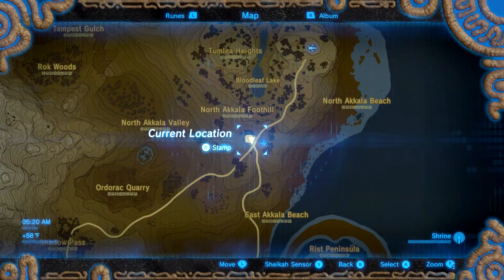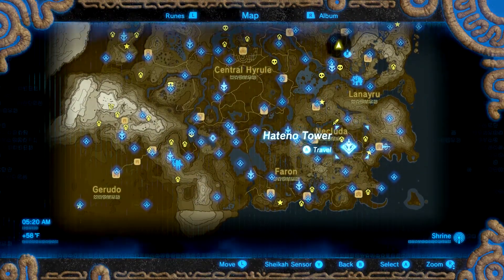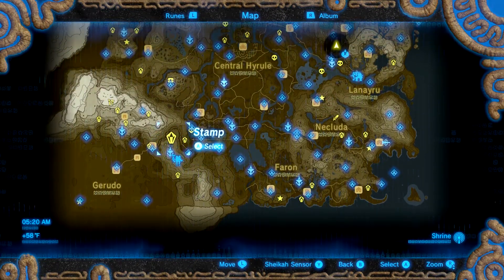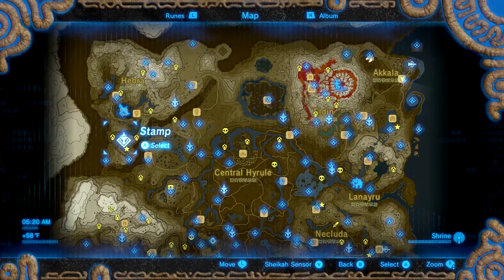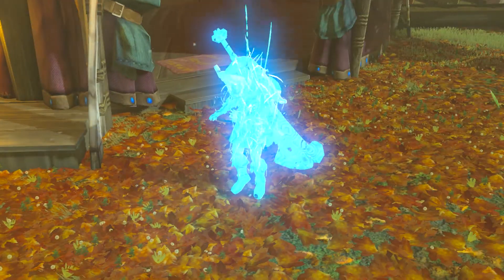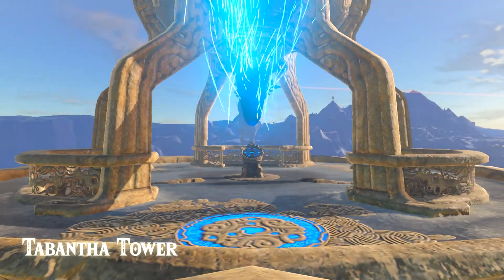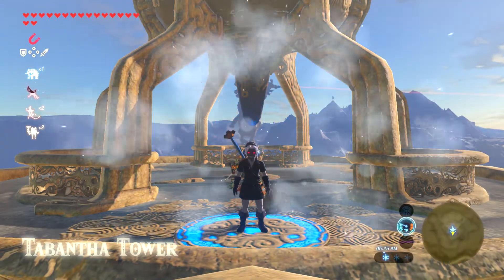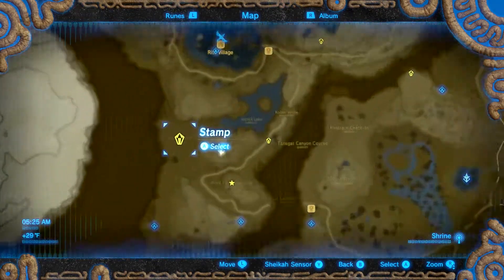Let's take a look at my map — I have a bunch of them marked out. We're going to go over to Tabantha Tower, over in the top right near Rito Village. I used an app called Breath Champion to help me find some of the Stone Talus, because they are scattered everywhere and I was lazy and didn't explore.